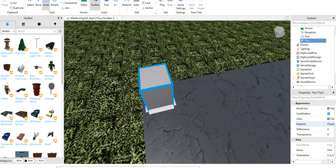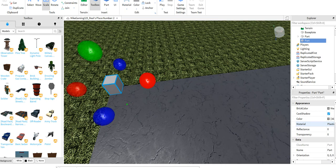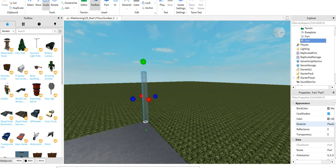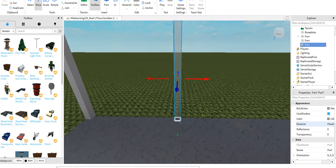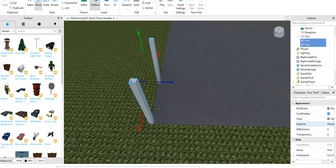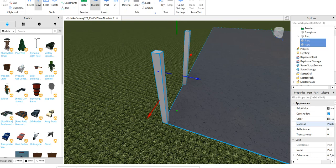We're gonna make the cells — not this small, we're gonna make it as tall as this right here. To duplicate, use Control-D or you can go up to the top left and do duplicate. Put it like that, then hold Shift and click the other one, then Control-D.